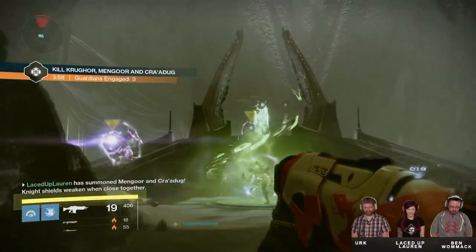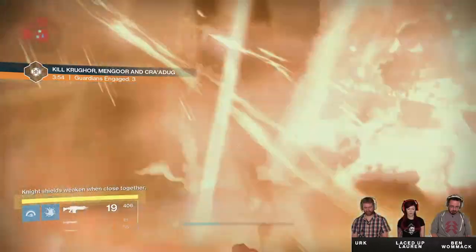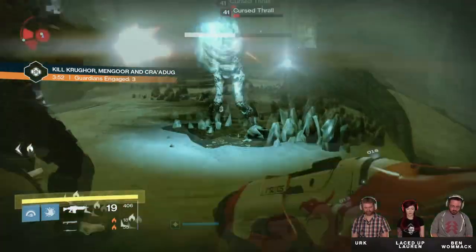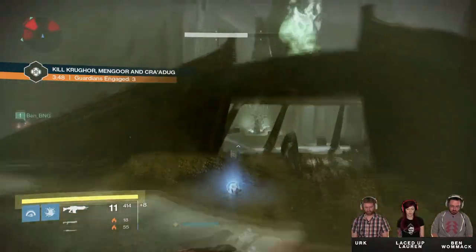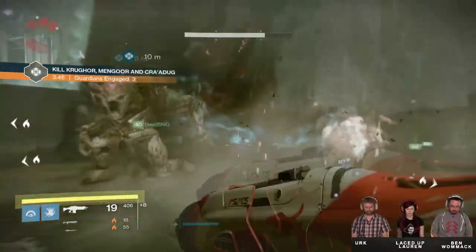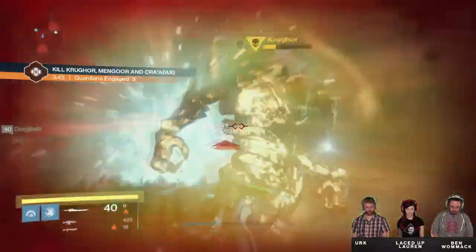You now see the first tier 2 encounter, which is comparable to Nightfall difficulty. Tier 2 is a combination of two tier 1 encounters at the same time. This encounter features the same Night Brothers as seen before, who are bumped up in power, and an ogre whose shields are only breakable by cursed thrall explosion.